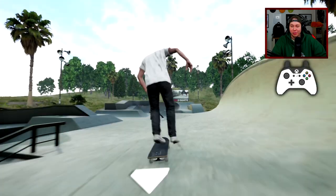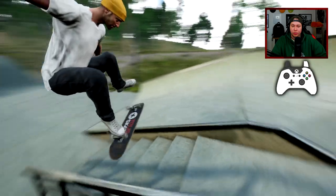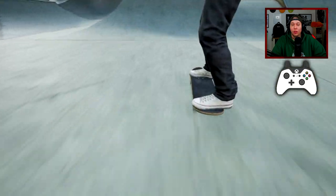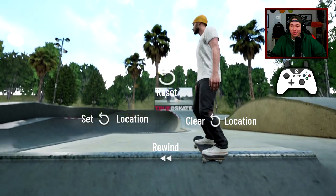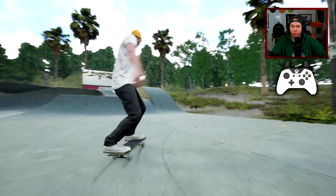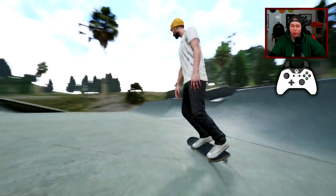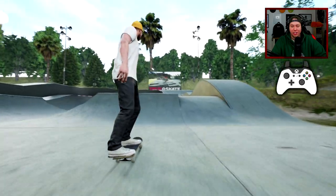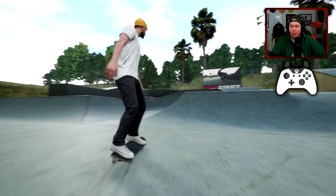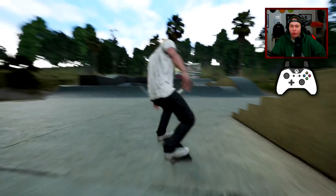Yeah it was, but we can clean that up perhaps with one of the other boards so it looks a bit more realistic. No, that was actually like a switch front feeble. It is kind of hard to see with the spin cam. Oh wow — okay, we went back to regular. Oh, front heel hurricane! Kickflip back susky. Now we got the kickflip back tail. Heel flip boardslide. Heel flip to fakie. Switch varial — oh!